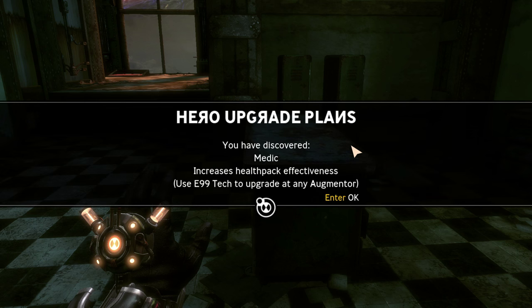Medic — increases health pack effectiveness. Probably not needed if you're playing on normal difficulty, but we're playing in hard mode, so this will be quite useful.